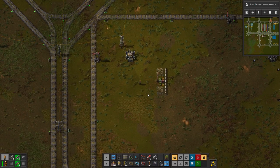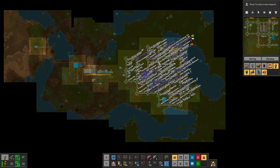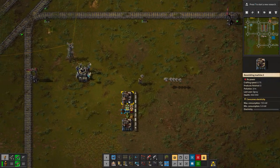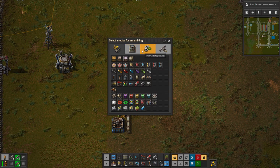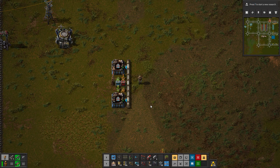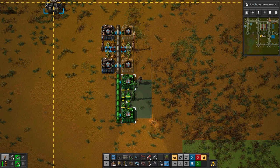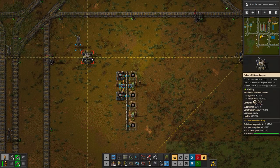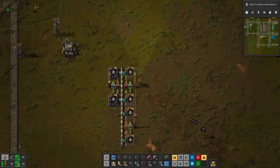So this will pretty much be our setup for the fluids. We can get the fluids in up top — it might be the easiest place to do it. In these we want to make our various items. We can just flip this over here and change a bit what it's going to make. So right now we have three things set up — that is easily expandable to two more. Here comes all of the things being delivered.